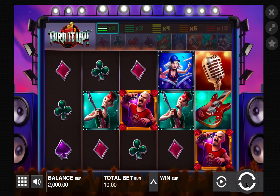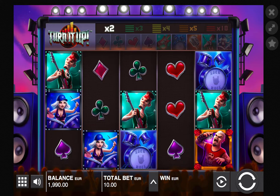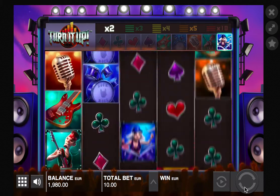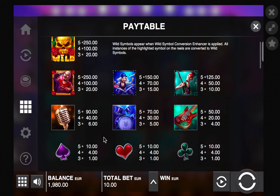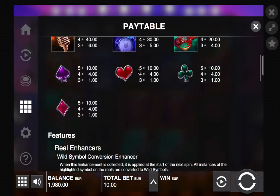Let me do a couple of spins to introduce you to the game. Obviously it's a music-themed game with some cool GarageBand-y music going on. We've got different symbols — the high paying symbols and the lower card symbols. That's our wild symbol, which always pays the highest and substitutes for pretty much all symbols except the scatter bonus symbol. The scatter bonus is down here — we need three of these to get the bonus. That's pretty normal for most slot games.